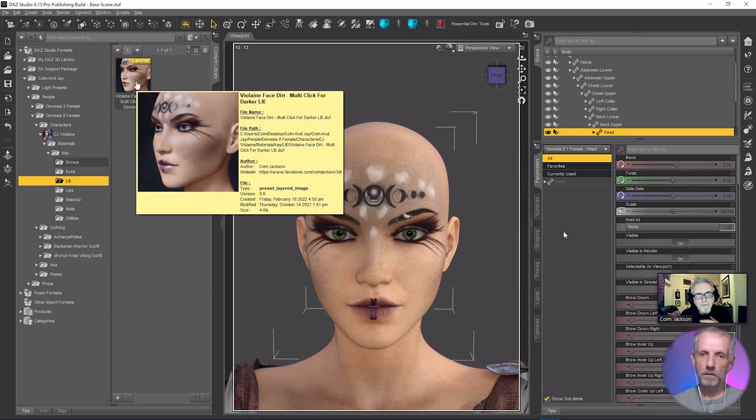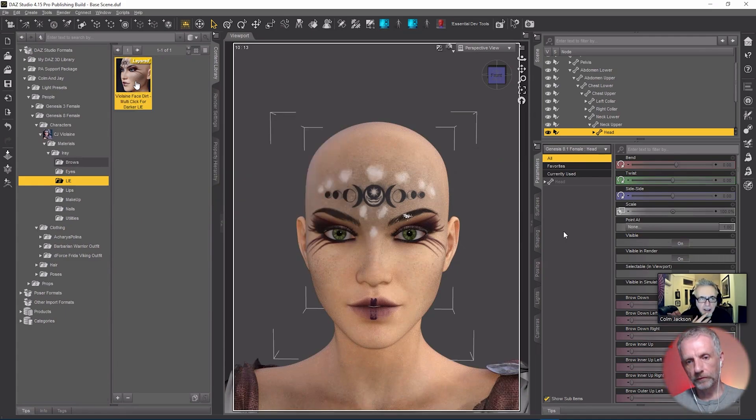So we're loading a faint kind of dirt on her face, which is just an extra add-on. One of the tricks I learned recently — and I didn't know this personally — is that if you load them on twice, it gets darker. It stacks! Of course, LIEs take a short while to load.